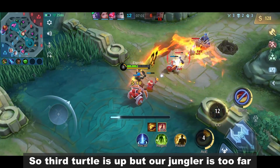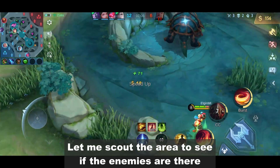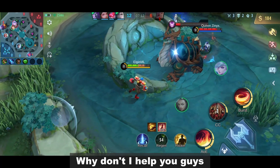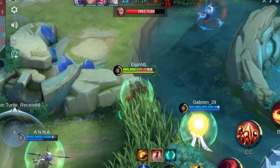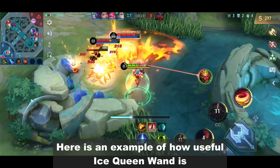So the third turtle is up but our jungler is too far. Let me scout the area to see if the enemies are there. They're here and it looks like they're having a hard time killing it — why don't I help? Here's an example of how useful Ice Queen Wand is.